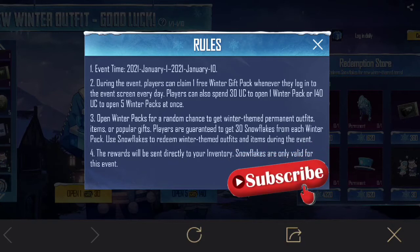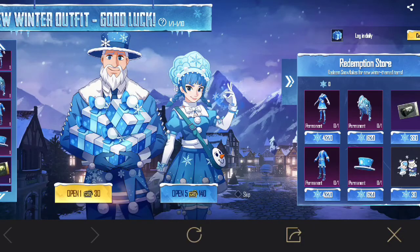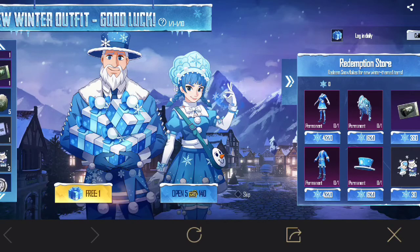Winter specs for a random chance to get a winter-themed permanent outfit. Popular gifts to get 30 snow flakes from each winter snowfall. Every day you will get 30 snow flakes when you log in. You can collect from here — the rewards will be sent directly to your inventory. Snowfall charge is only valid for this event only.